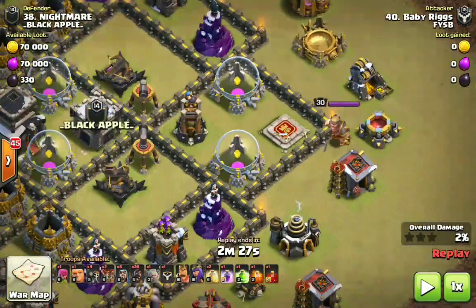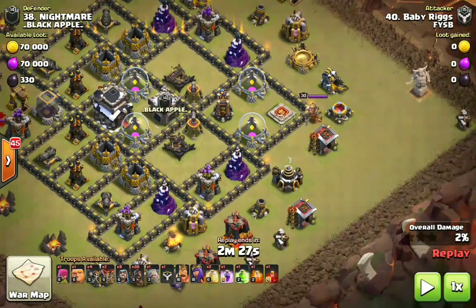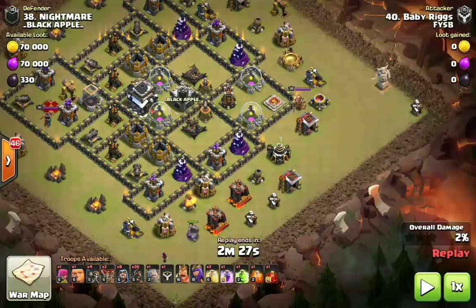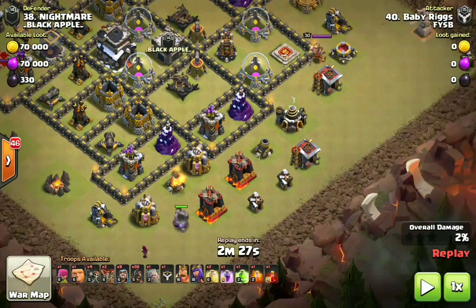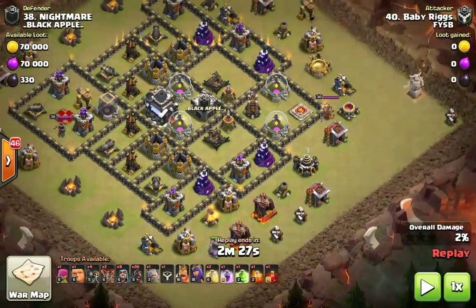We already know there's going to be a tesla farm based on the fact that there are no visible point defenses surrounding the king. When attacking a base fresh, look at where the king is — if he's exposed with no other defenses around him, you can almost guarantee there's a tesla farm. We have two mortars side by side, so that's where we'll drop our two golems. Our golems are only level 3 and the poison spell is only level 2.